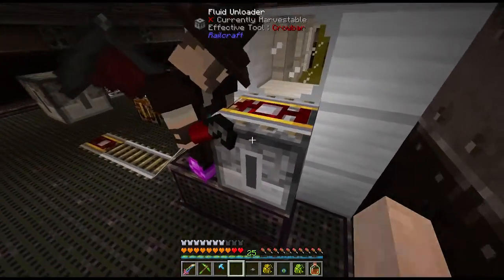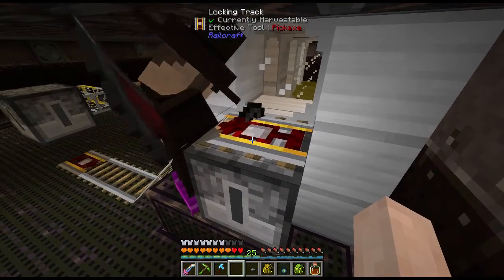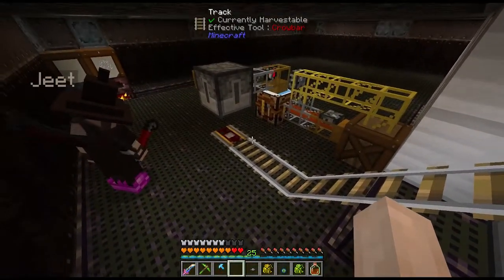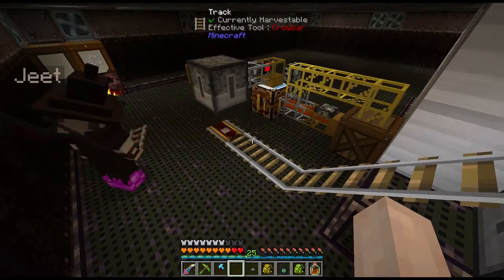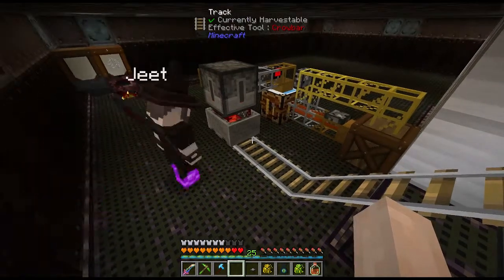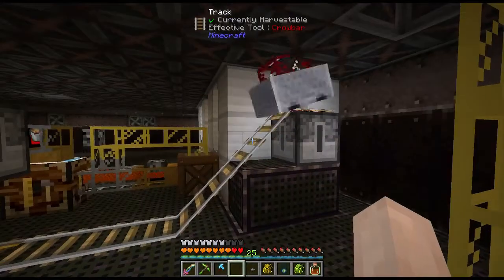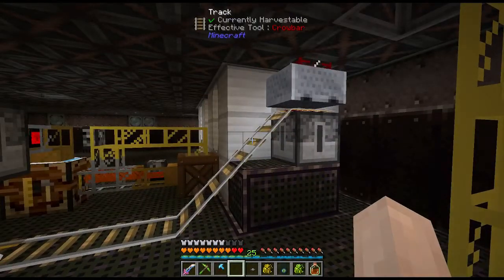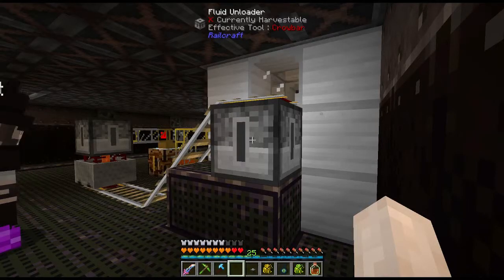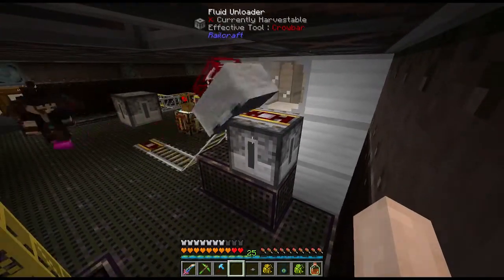If you right-click on it, you can point it — see the arrows pointing back this direction — it'll send the cart that direction. So if we put the cart back on... unfortunately, these do not keep their inventory. So now lava will go into this cart here, and as soon as it's done filling, the cart goes up to unload. We'll empty it, send it back, keep going back and forth. Wow, that was quick.